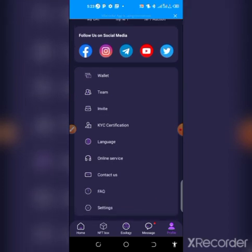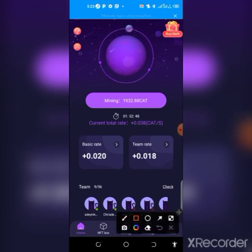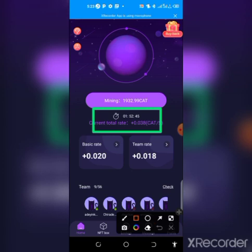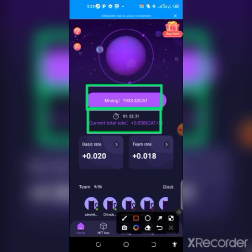To get started, just register if you're new to this app — the link is in the description of this video. Once registered, you come to your home page like this. What you do here is every 12 hours: this countdown is ongoing and gradually coming down. Once it hits zero, you click here and it shows an indication to start mining.